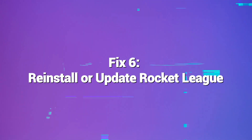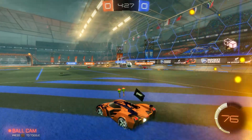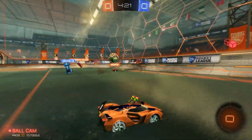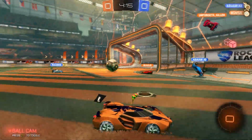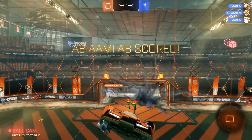Fix 6: Reinstall or update Rocket League. Reinstalling Rocket League can fix error code 71 because the error is often caused by corrupted or missing game files. A fresh install will replace any damaged files with new clean copies, wiping the slate clean and restoring original files and settings. This restores stability and allows Rocket League to run properly without error 71.